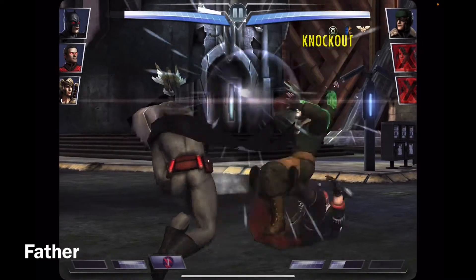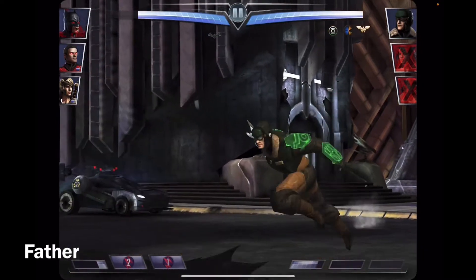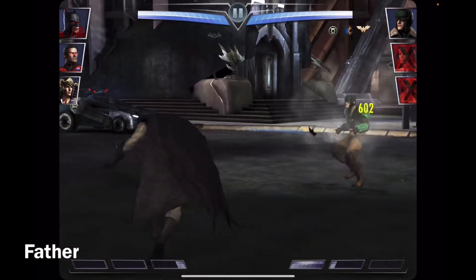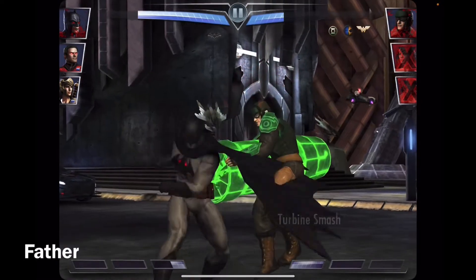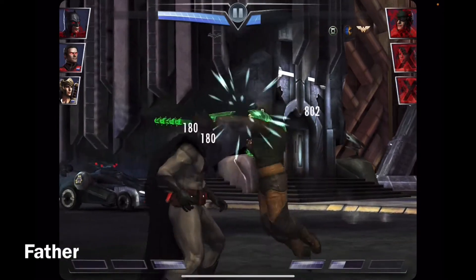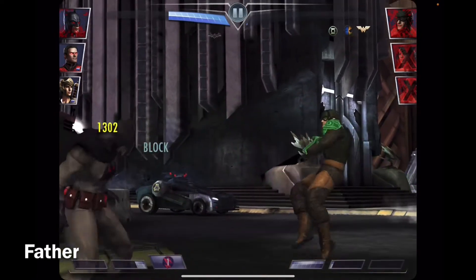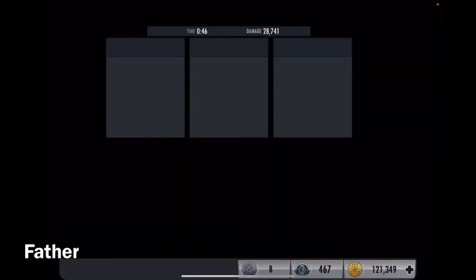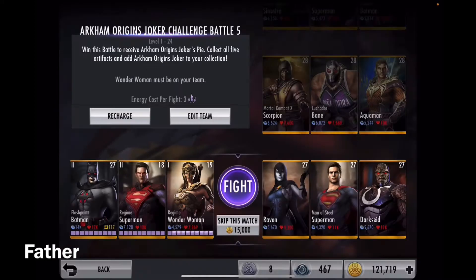I would like to get Red Sun Deathstroke, he's very cool and I like his design a lot. I just remembered that his second special is not that strong - I should have used his first special if I was going to use a special. For some reason his critical is not working - oh, because of the Red Sun Green Lantern, now I know.